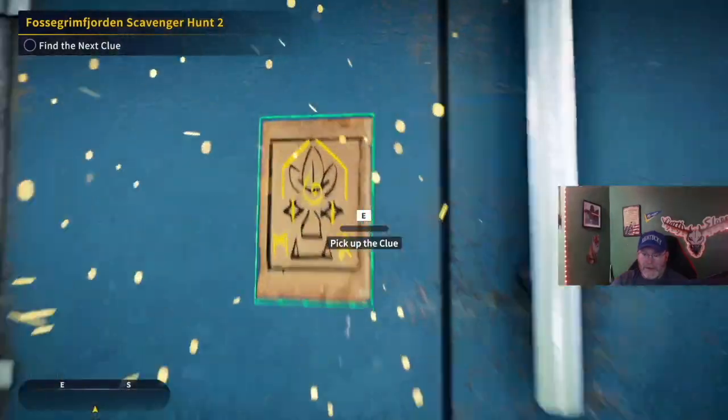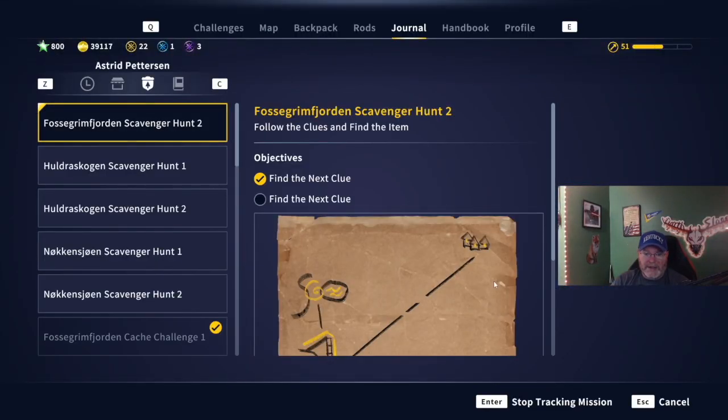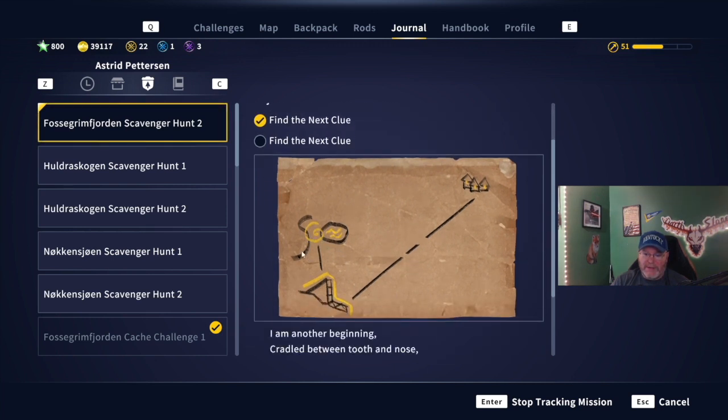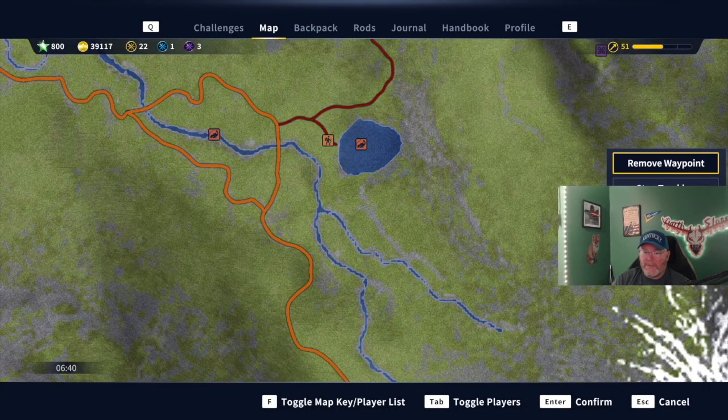We're recording a little bit at a time. So we find the next clue and we've got to figure that out — looks like a body of water, maybe a little island or something. I have no clue. We'll search around a little bit, and once I find it I'll record the next phase.